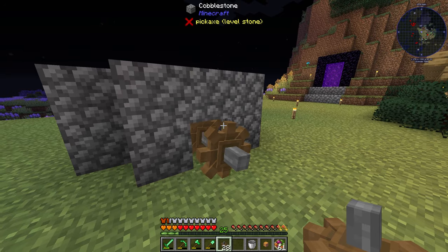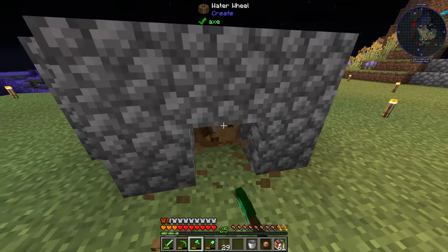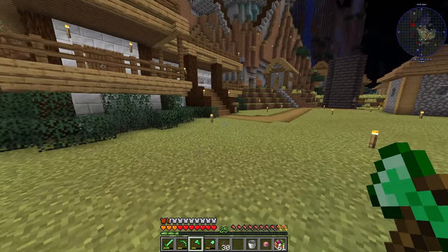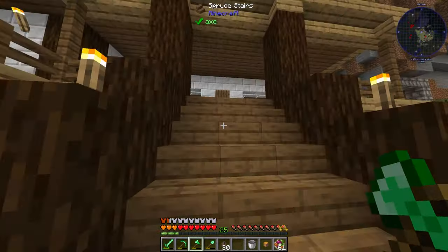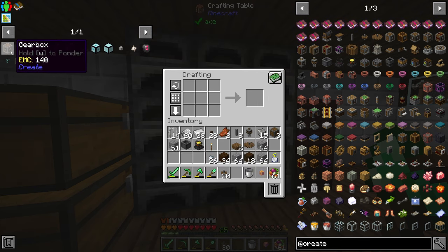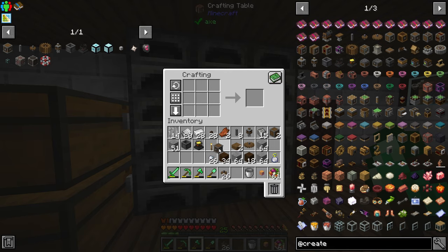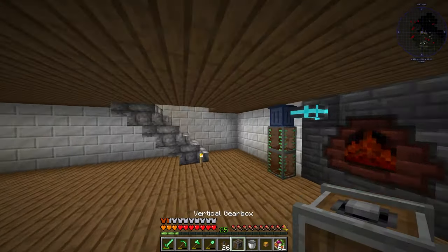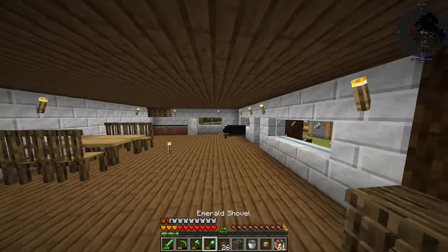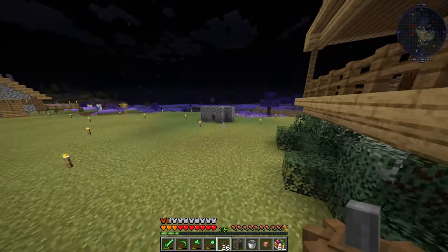Actually I need to rotate them a different way. I should make myself some shafts and then a gearbox. The shafts are just two andesite alloys, making eight of them. A gearbox is just an andesite casing surrounded by those. I need one gearbox going upward, so I'll craft it into a vertical gearbox, then come outside and connect the shafts onto it, which will allow me to run it wherever I want.